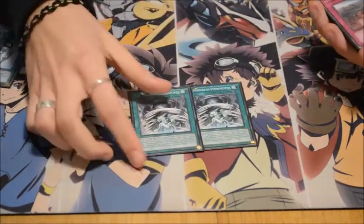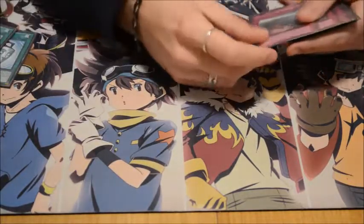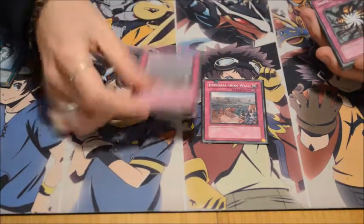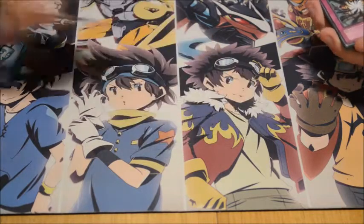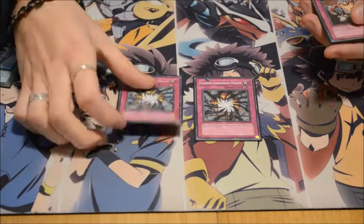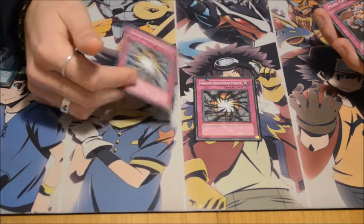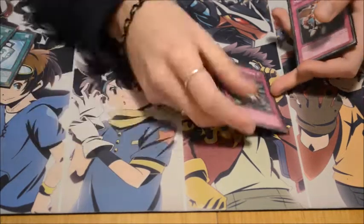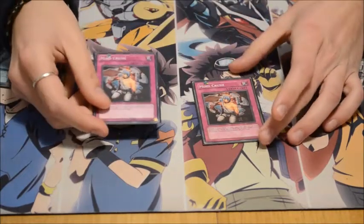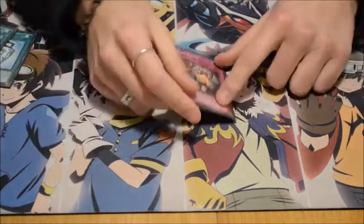Obviously double Stormforth for the extra summons — stealing your opponent's monster for tribute summons is good. Double Imperial Iron Wall, same logic as always, same matchups — it's just really good against Necros when you can resolve it. Double Shadow-Imprisoning Mirror for Shaddolls and Burning Abyss. Majesty's Fiend for Burning Abyss as well — there's not much they can do. Also Majesty's Fiend against Necros means you can attack and they can't Valk, which is awesome. And double Mind Crush because it's really good this format against Bujin, Yosenju, anything that searches — it's just pretty good.